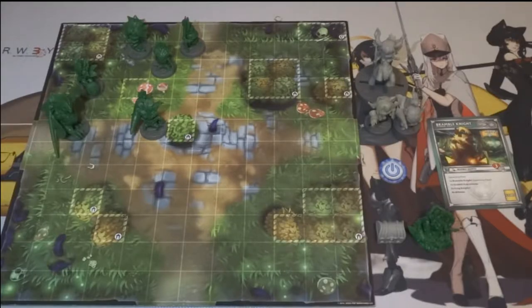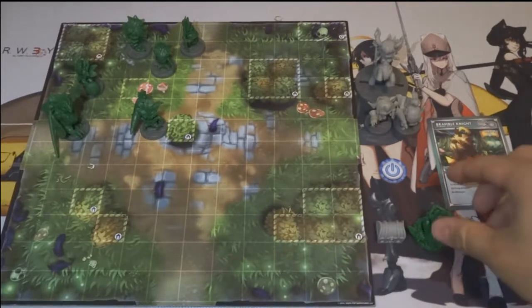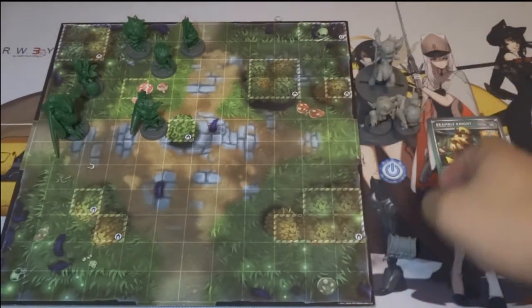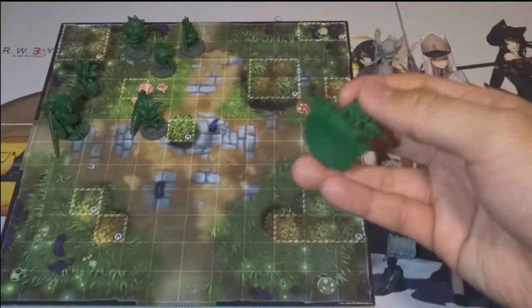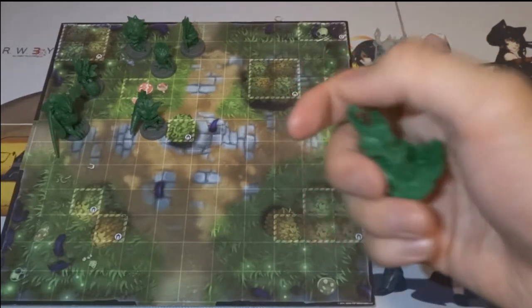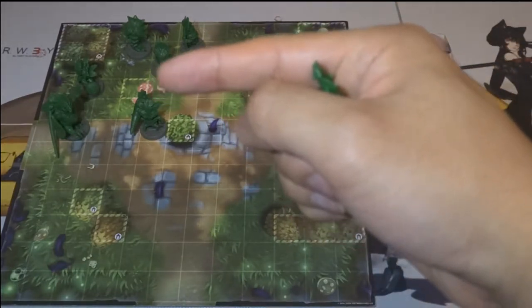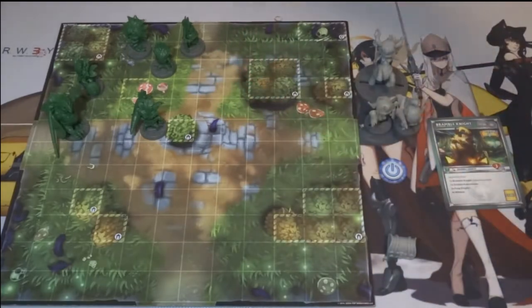Now that we understand what our cards do, we can finally start playing. To begin the game, we must take turns placing a board tile on the field for every player — if there are three players, there will be three board tiles. You can place one spawn point and one treasure chest on each tile. The spawn point can be placed anywhere you'd like on the board, or in the assigned area indicated on each board tile — for this tile it's the white area with a little evil smiley face.